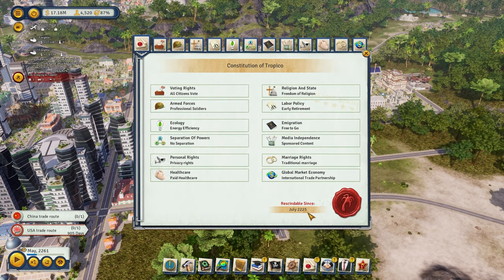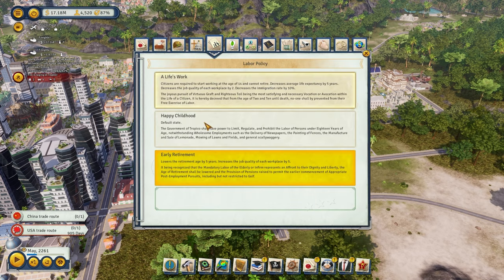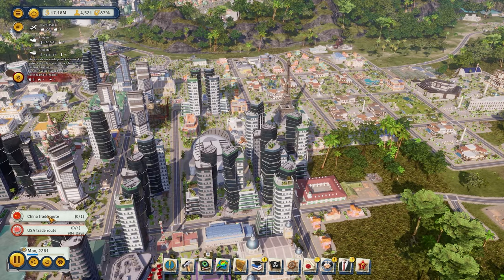As far as the constitution is concerned, if you go under labor policy and you're having a hard time filling up jobs — you have the industries and all that — you want to go with Life's Work. For me, I'm on Early Retirement because my economy is doing pretty well, so I've shifted from building the economy to building political stability. But for someone not yet there, Life's Work is something you'll have to do. They're not going to like you for it, but it will increase efficiency and increase the workforce.